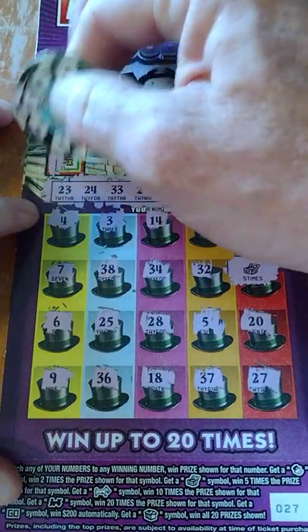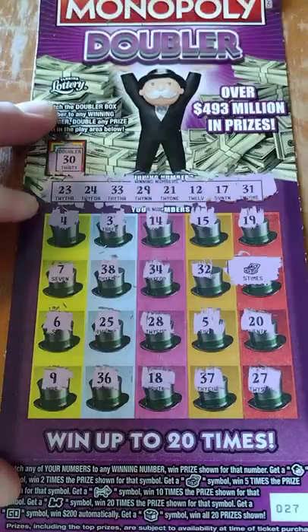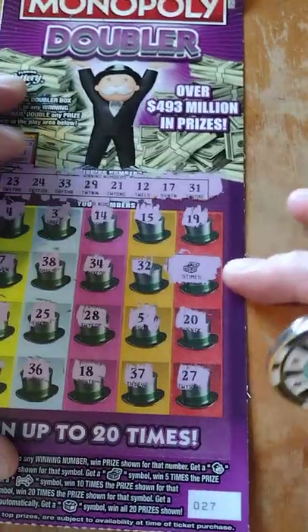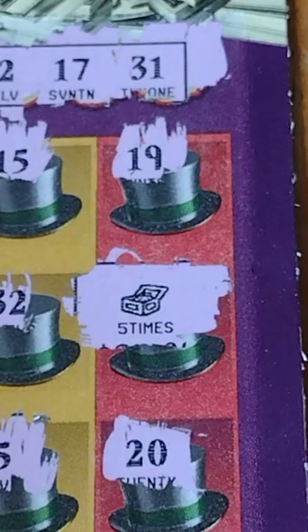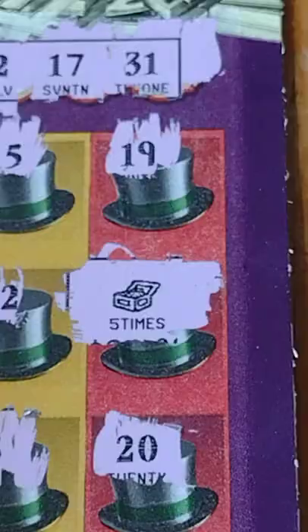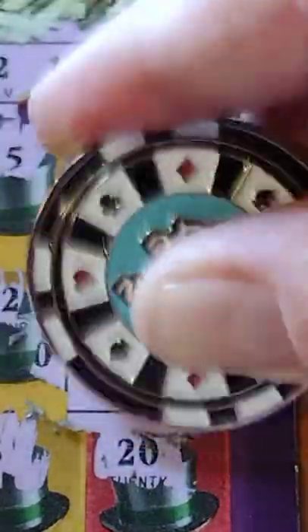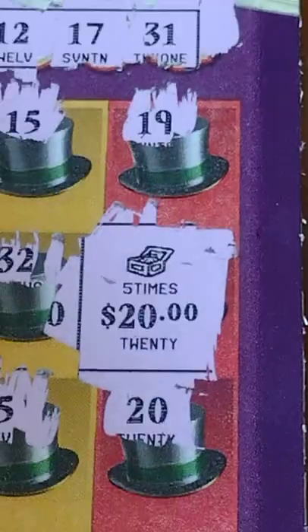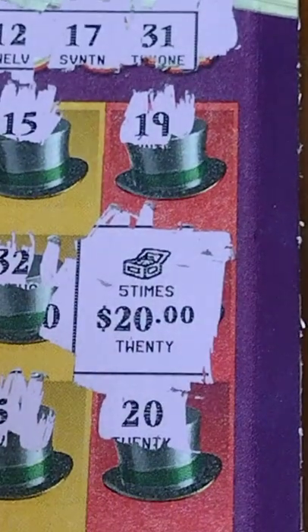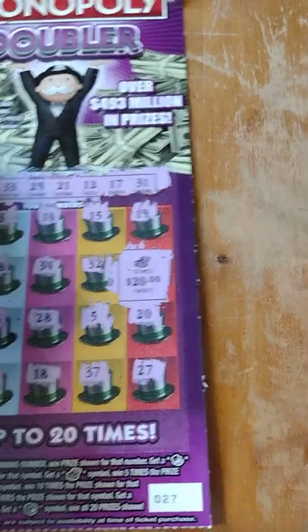I don't think we're gonna double anything here because it's the five times multiplier. Let's zoom in a little bit. I think I already see it — five times twenty dollars. Look at that guys, we got a hundo! Very cool. Our first ticket and we got ourselves a nice little hundred dollar win.